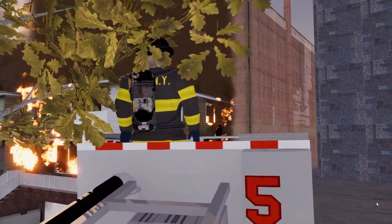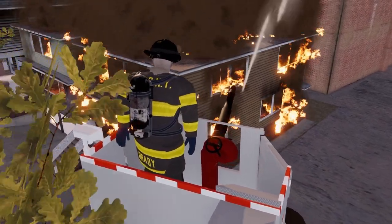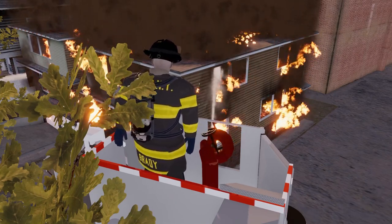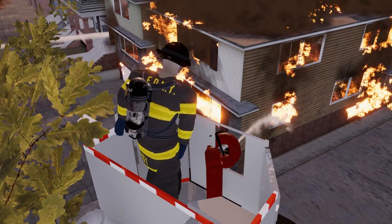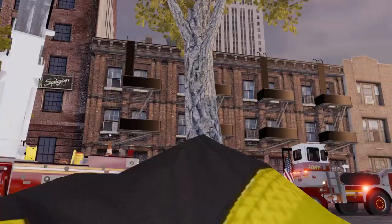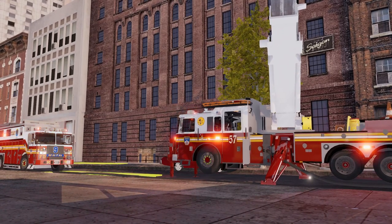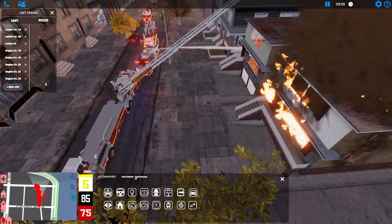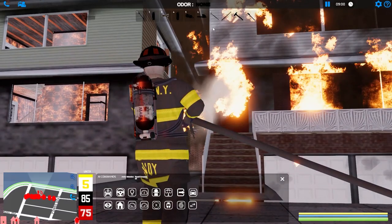Obviously there's something going on with 75 that prevented that from happening. We'll take one for the team - it'll be all right. We had our stream not stay going on 57 either, so we're just not doing good today - can't get 75 to work, can't keep the stream on 57. You can see the first house is already burning out a little bit since we got on this.